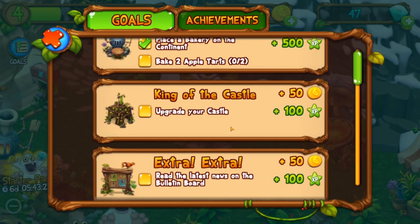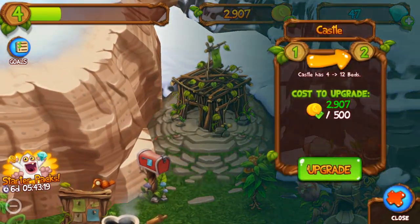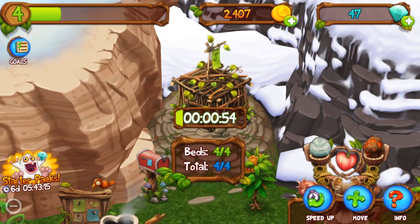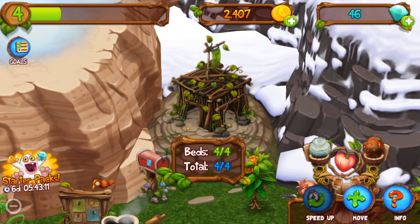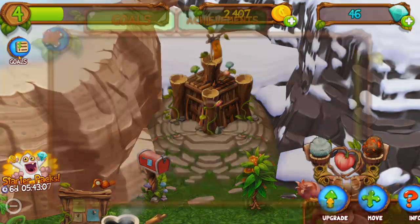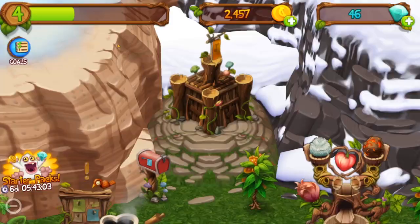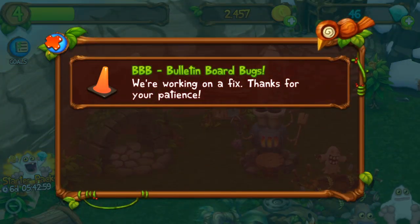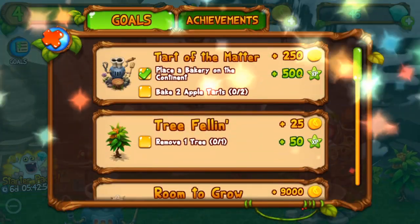Bake two apple tarts — we just have to wait for that. Upgrade your castle — let's upgrade it for 500 coins, that's worth it. Let's use one diamond because I want to finish it quick for you guys so you don't have to be waiting. Extra extra, read the latest news — click. Now we got free money and XP.